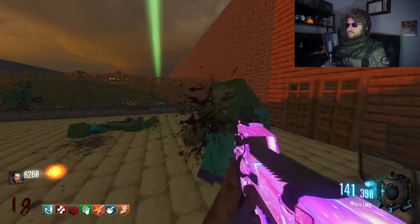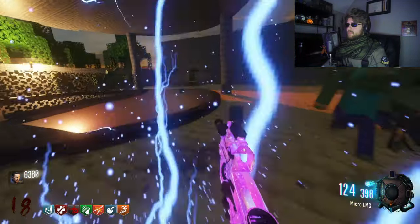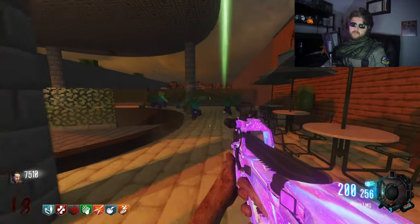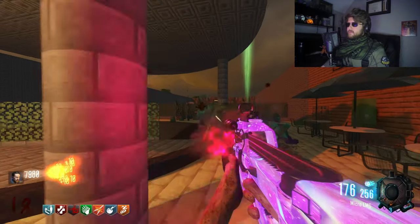Give me a good gun with this pack-a-punch, please. And we have the Micro LMG. Now we need to get up to 80,000 points — this might take a few rounds though. I'd say probably about round 24 or 25, maybe a little longer. If we get some double points, that would definitely help out a lot.